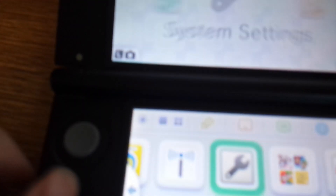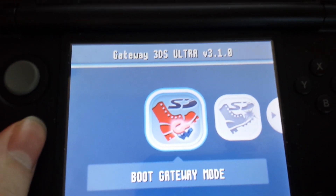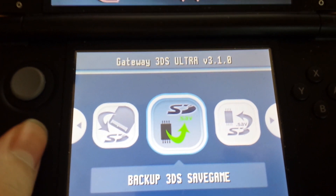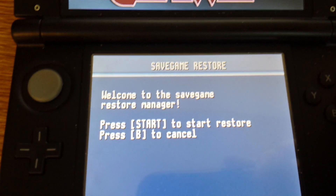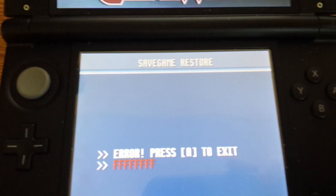Let's go ahead and insert the SD card into the old 3DS. We'll go ahead and boot it on up and go to System Settings, SDDS Profile, Entry Point. And then we will go to Restore 3DS Save Game and start to restore. Oh, that's because we need to actually insert the cartridge. Let's try and do that.